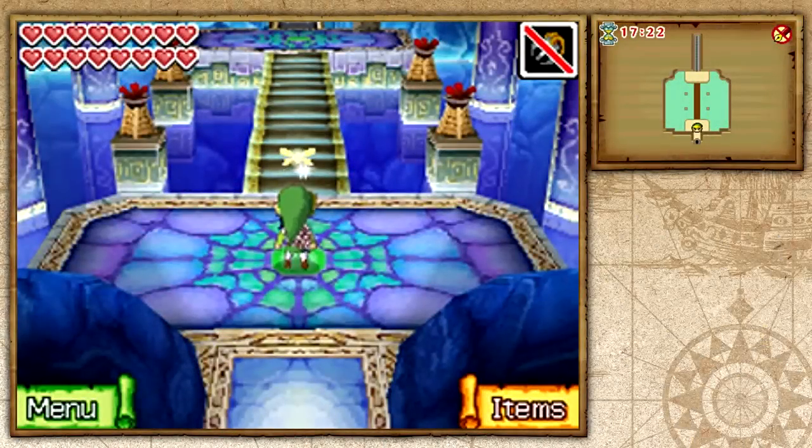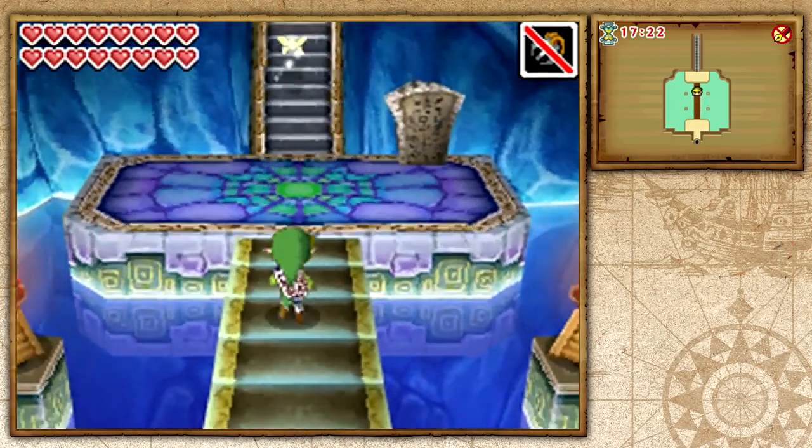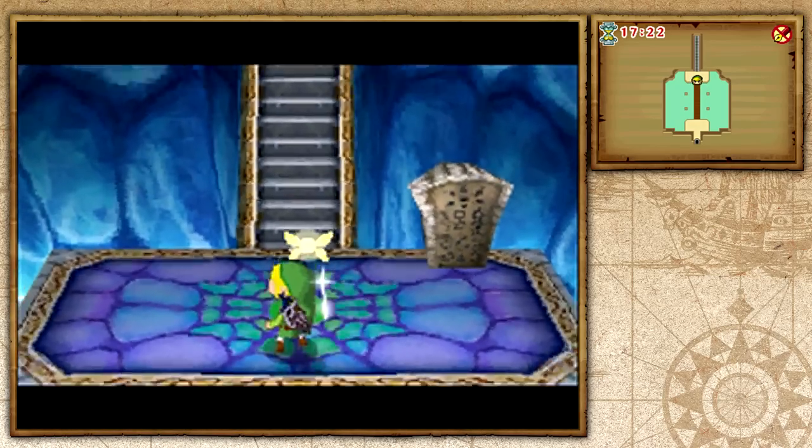Hello everybody and welcome back to Let's Play The Legend of Zelda Phantom Hourglass. In this episode, it's time to confront Bellum once and for all and save the day. We shall save Tetra, the Ocean King, and everyone else.